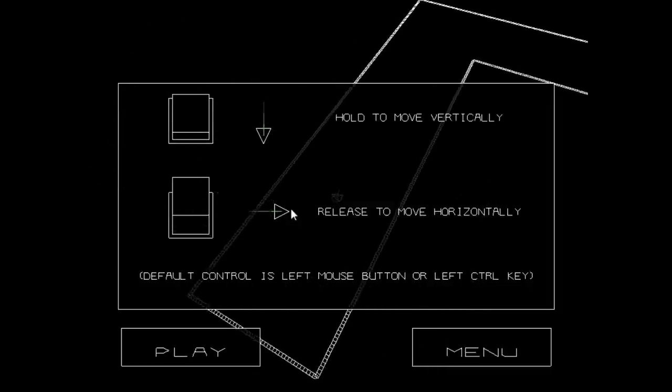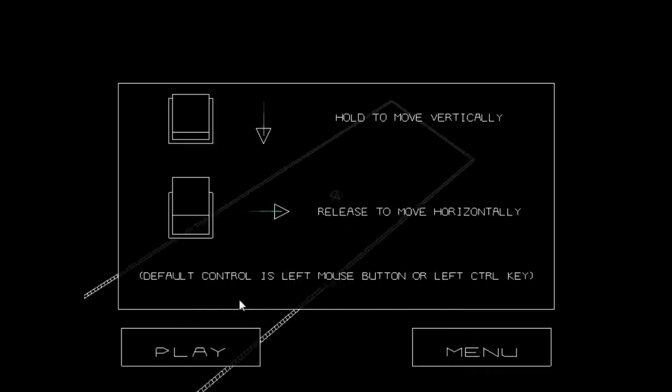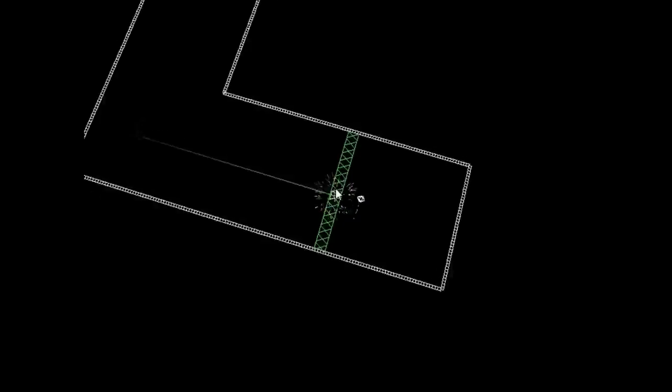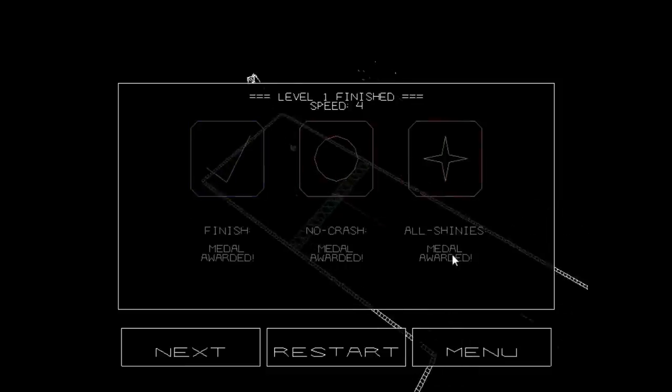So you hold the mouse to move vertically. You release the mouse to move horizontally. So you literally have just one button control. Here we go. So as you can see, we go over there like that, and as soon as I click, we go down. So it's literally one button to control, and as you can probably tell already, this starts getting really bitchy pretty quickly. But we've made the first level. Woo! 3D fireworks in a 2D game.